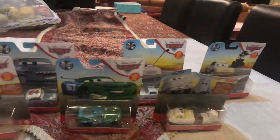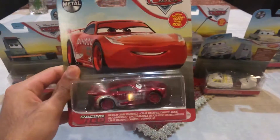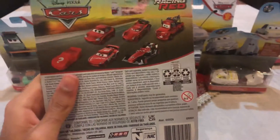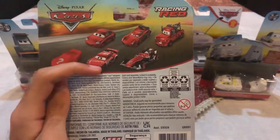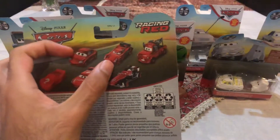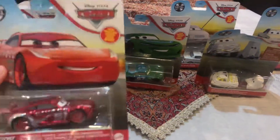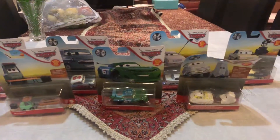The first one that I already got is Racing Red Dinoco Cruz Ramirez, and she is actually a cool die-cast in the Racing Red series. On the back, you can get Racing Red Sally, Dinoco Cruz Ramirez in the Racing Red, Racing Red Storm, Francesco Bernoulli, and Brand New Mater. So here is Racing Red Dinoco Cruz Ramirez.